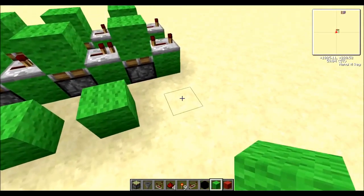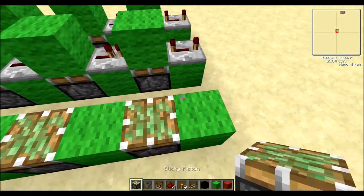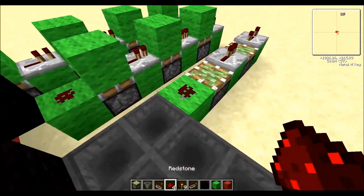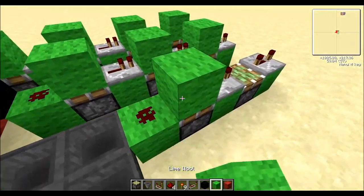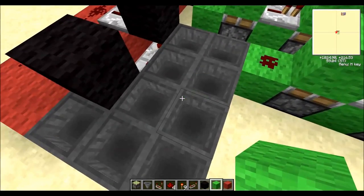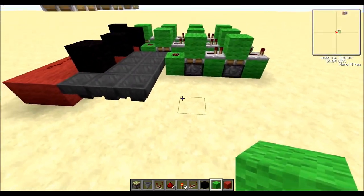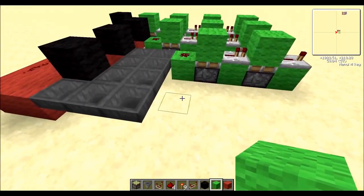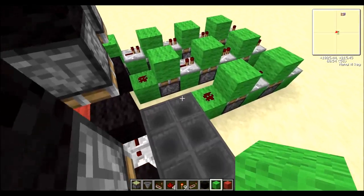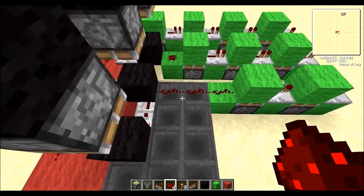Now this one here is just going to be a single 2-bit counter. Repeater, last one out there on full delay, repeater, redstone right here, block and block. So now we've gone 8 plus 4 plus 2, which is 14. That's why I told you this last guy was going to be a special case — he does not need to count, he just needs to be cycled through once, which is pretty easy to do. So we're not going to worry about him.